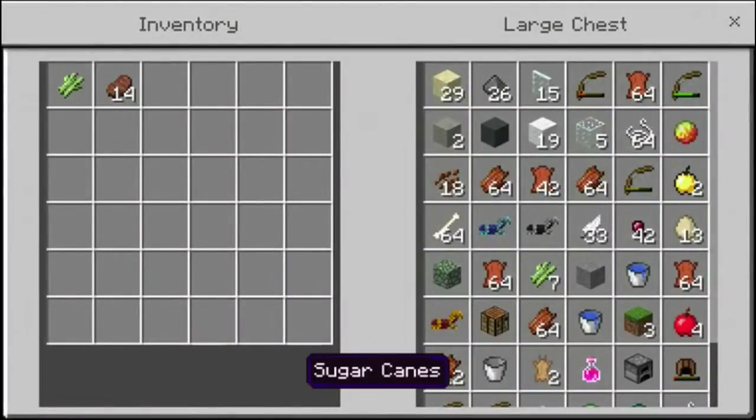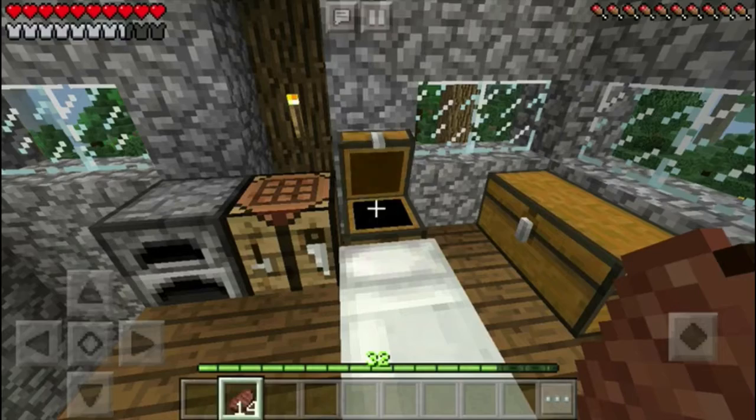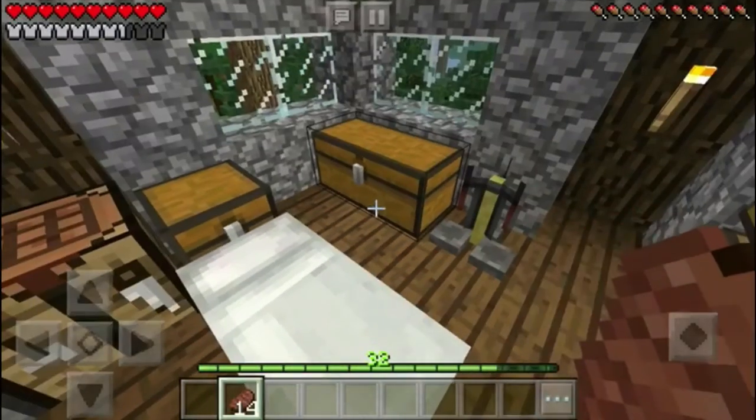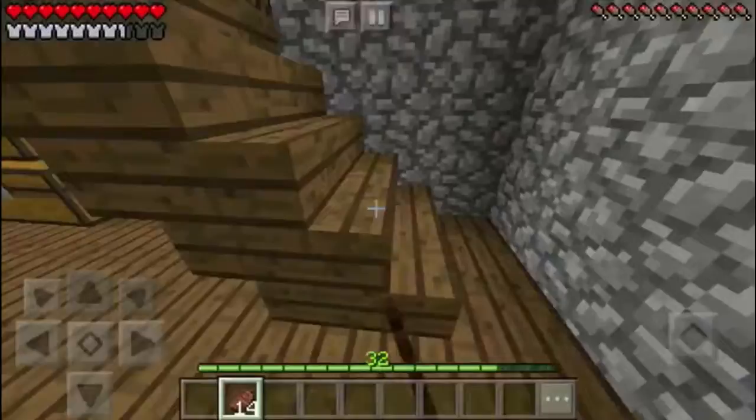We actually have eight sugarcane left, and in this chest here we have five books, so I think I'm gonna craft up some more books with the sugarcane and then enchant the books and see if we can get any good enchantments.